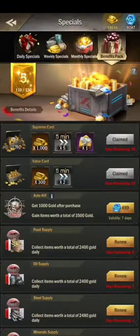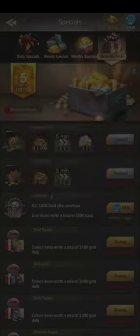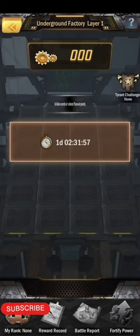I purchase benefit packs from the special section of the pack store, where you can renew your purchases and get food supply, oil supply, resource supply, and gold supply. I purchase these to develop my city as fast as I can, keeping up construction and troop training.